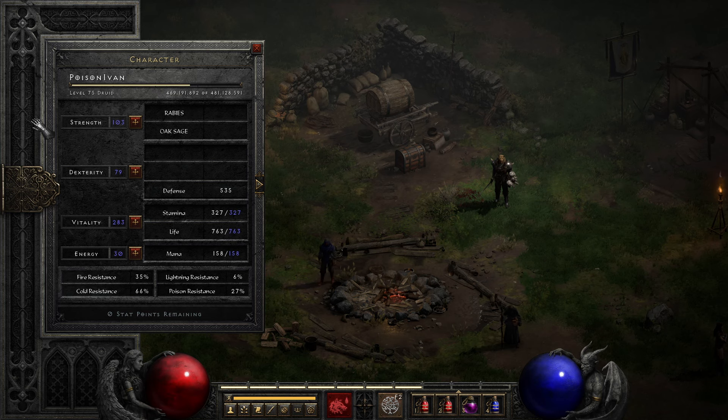For the attributes, I have enough strength and dexterity to be able to equip the gear, and the remaining points go into vitality.